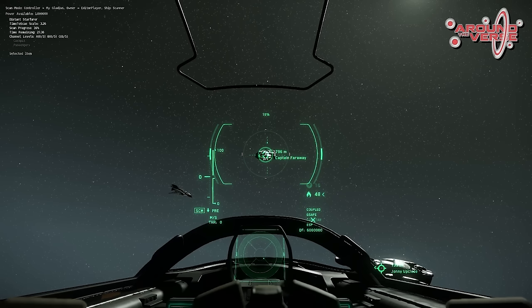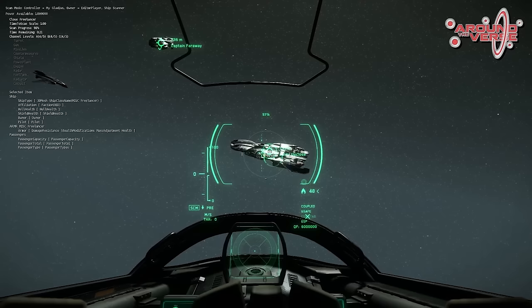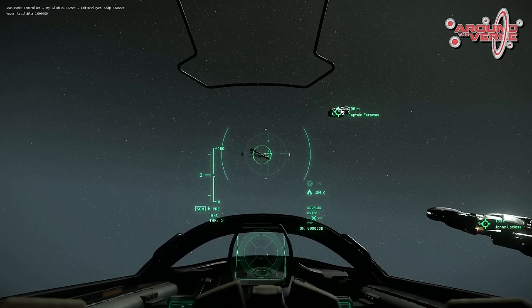There looks to be quite a large difference between active and passive scanning now, and they're adding that active scanning. Radars and scanners are separate now in the new system. The radar detects contacts and the scanner allows you to get more data from them. Once a radar has detected a target you're going to be able to pull data from that target by scanning them over time.